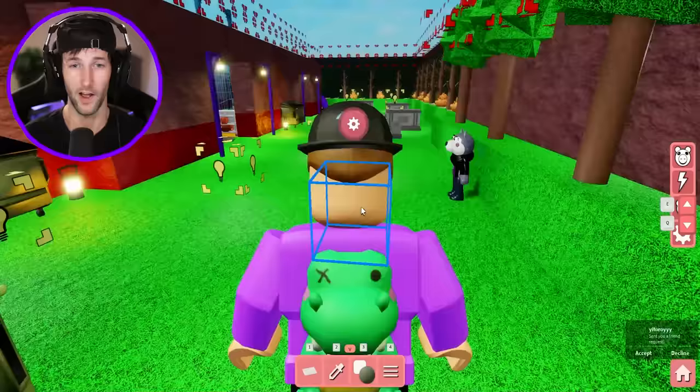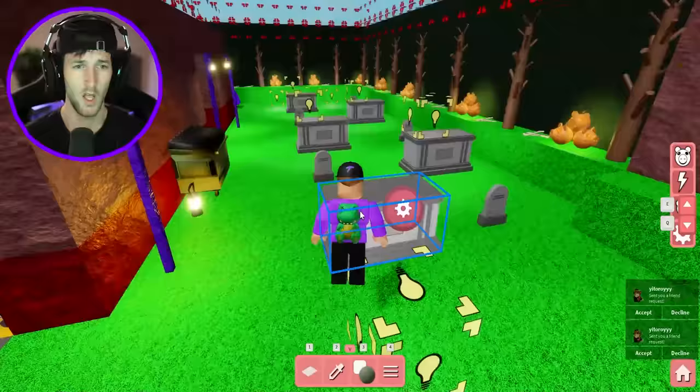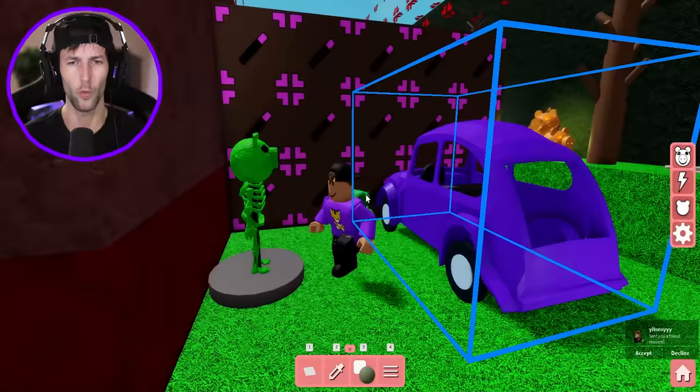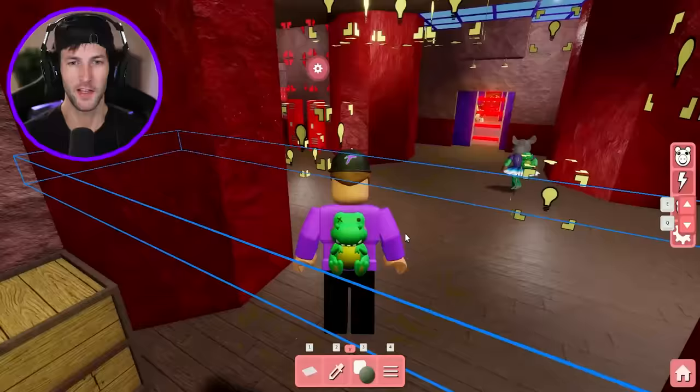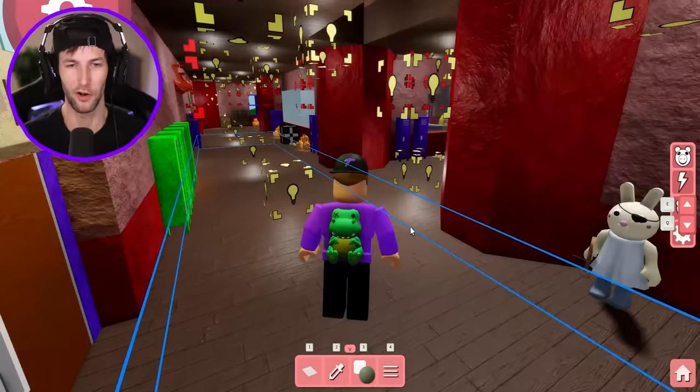Outside is where recess happens - we got soccer slash basketball courts, a little graveyard, and also the car. I figured out I could block the car with magic wand walls until we get the magic wand with the gas at the end, so that trolls don't push the car. I gotta make my maps troll-proof.